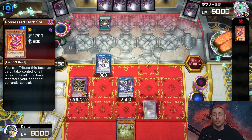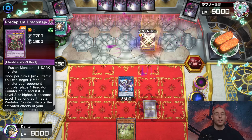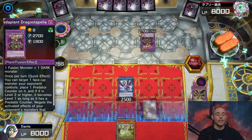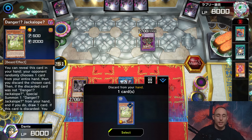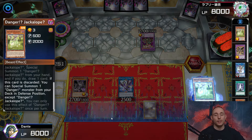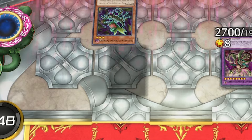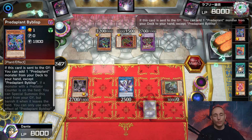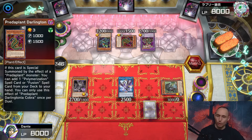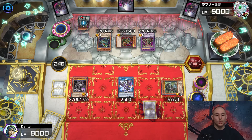He activates Super Polymerization, pitching Possessed Dark Soul, using my Grapha and IP into Dragostapelia - I cannot respond. Using Grapha Dragon Overworld's effect, special summon Grapha to the field as a bonus. He's also pitching a Fusion Substitute and I discard one card. Now I'll activate Danger Jackalope just to get an additional body on the field. He normal summons Predaplant Orifice, pitching a copy of a card from the deck - I'll wait a bit. He special summons another monster, chains effects, and searches Buffalusia which goes to the pendulum scale.